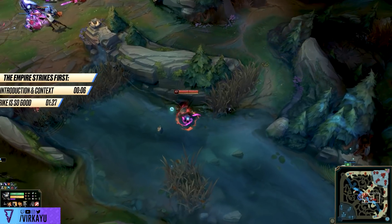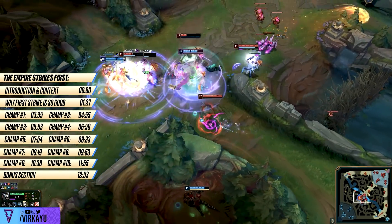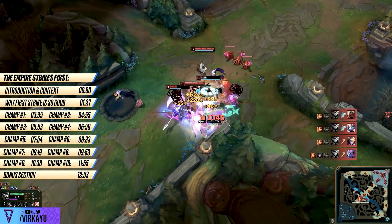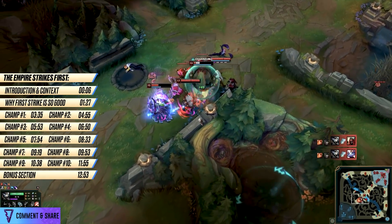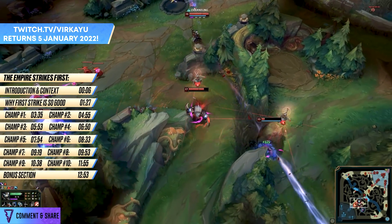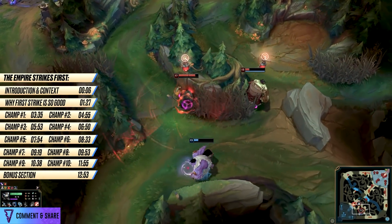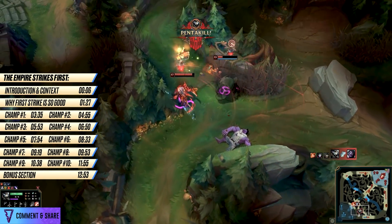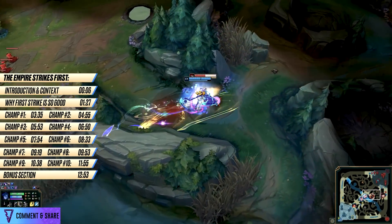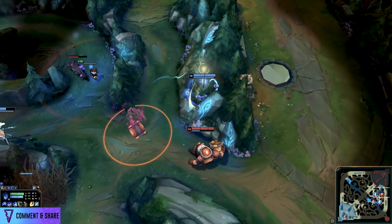Hello and welcome to another jungle video. In this one we are going to be looking at the best junglers that should be using and abusing First Strike. Ever since Predator was nerfed, those looking for more utility and inspiration in their rune choices other than raw damage have been feeling a bit lost, but there's no need for it. There are champions thriving on First Strike, and some who simply refuse to take a rune that offers an amazing first rune page combined with dominating secondary pages that allow them to play the game in a way that better suits their champion and playstyle.